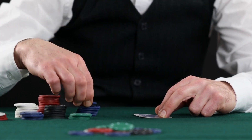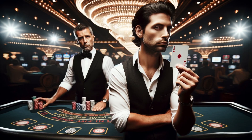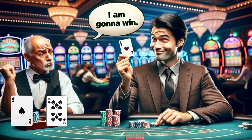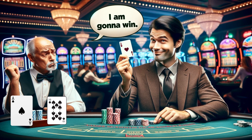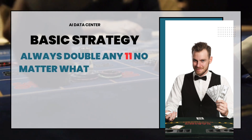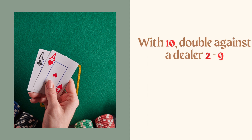When you have an 11, you want to maximize your bet to capitalize on the high odds of hitting 21 on the next card. Doubling your bet instantly increases your potential winnings if you do hit your likely 21. It doesn't matter what up card the dealer is showing — your 11 has such a strong chance to become 21 regardless. Even if the dealer has an ace or ten showing, your odds are still very favorable. That's why basic strategy says to always double any 11 no matter what the dealer is showing.